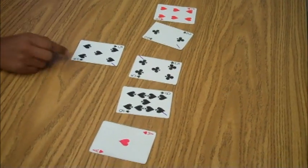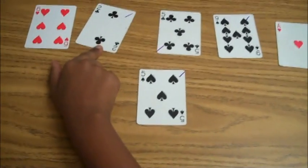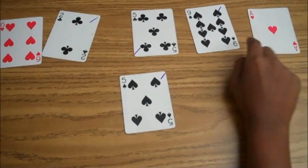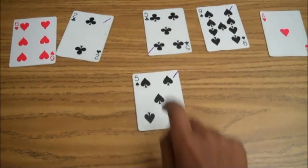Okay, got it. Nine minus six is three. Three minus two is one. One times one is one. One times five — oh my gosh, one times five is five.